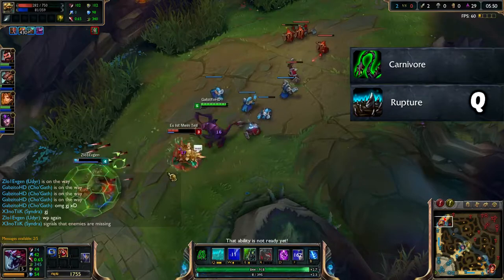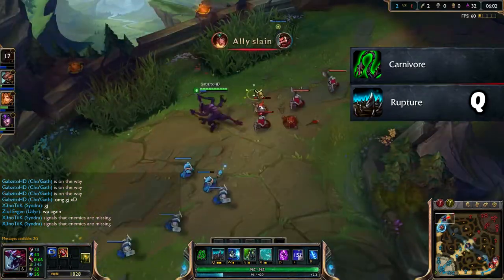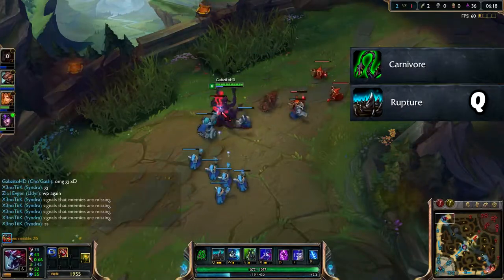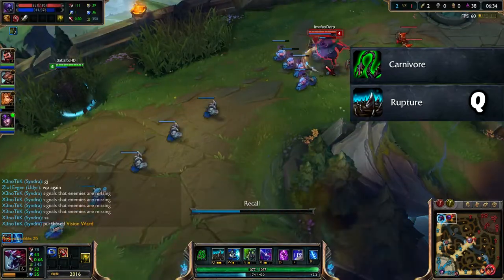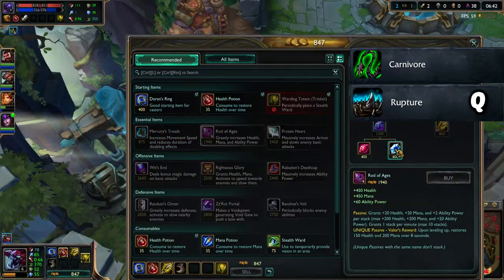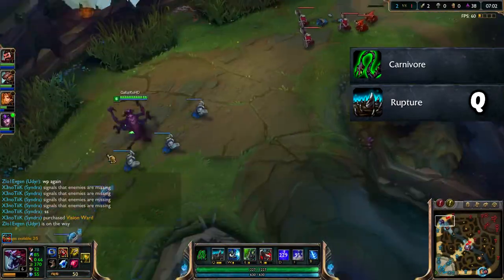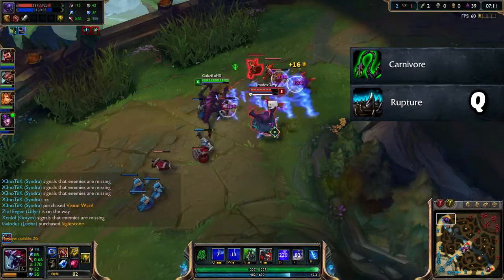Next up we have his Q which is called Rupture, and this is the ability you want to max first. You could play him differently and max your W - it increases the duration of the silence - but I go with Q because it does a lot of great damage. You could max your E if you want but I recommend maxing Q.